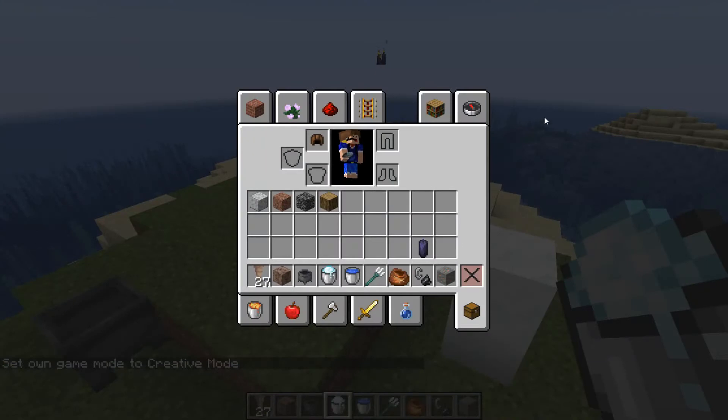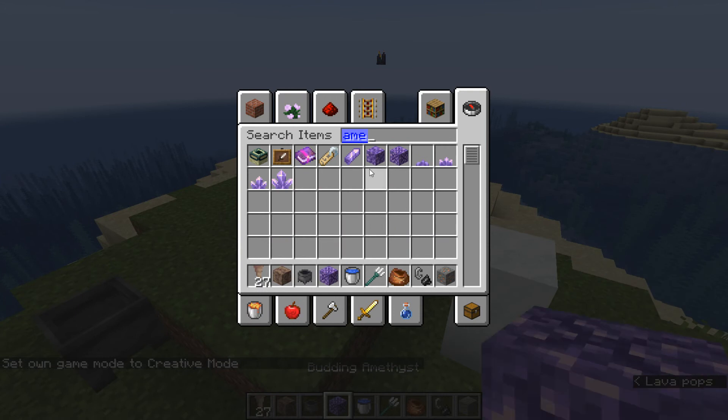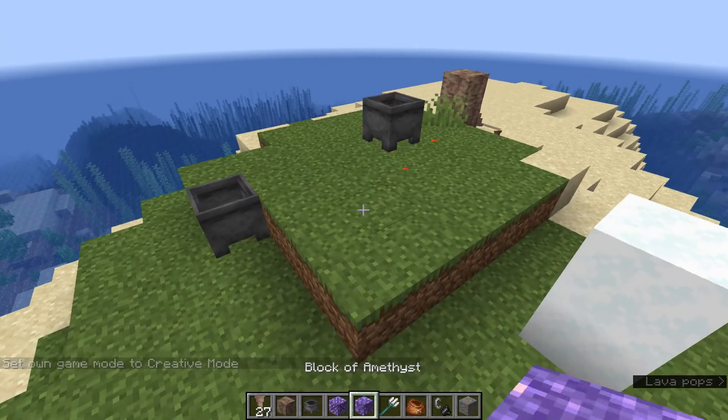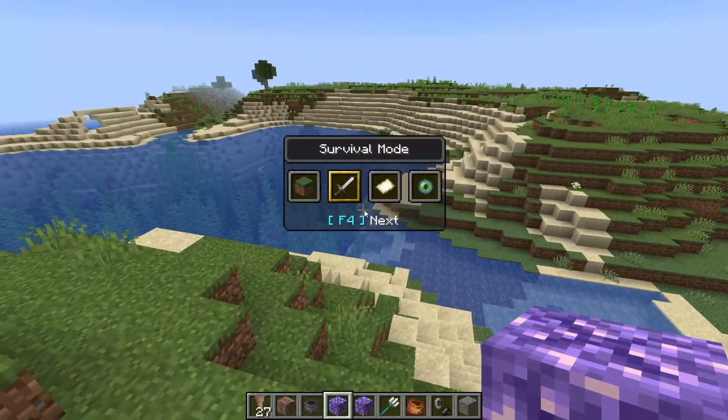There are some texture changes as well. Amethyst has changed — last snapshot we didn't really like those blocks, but they've changed them once again. This looks much better. Let's actually go into an amethyst geode in the ground to see what it looks like.